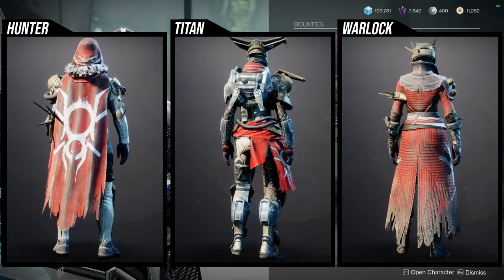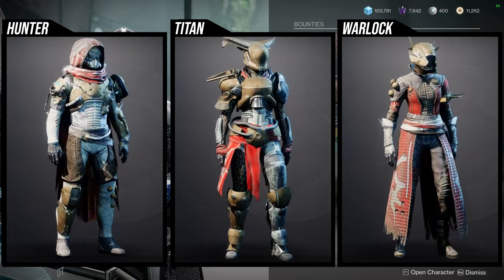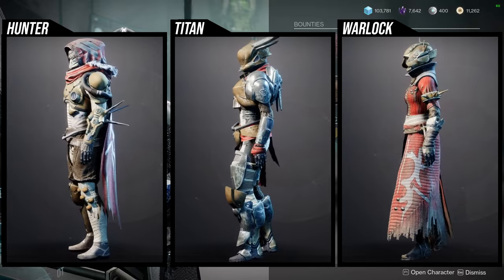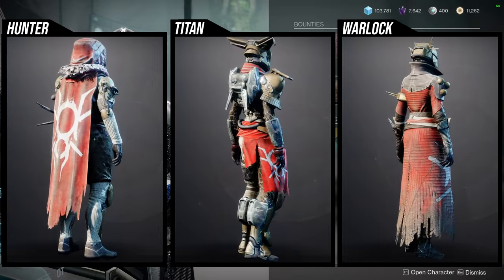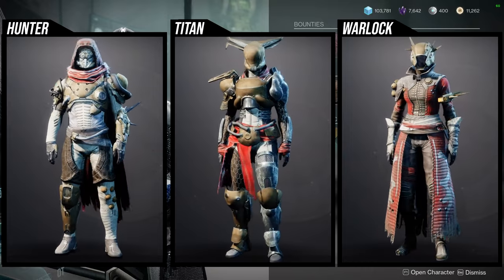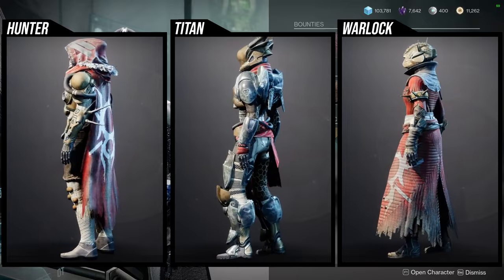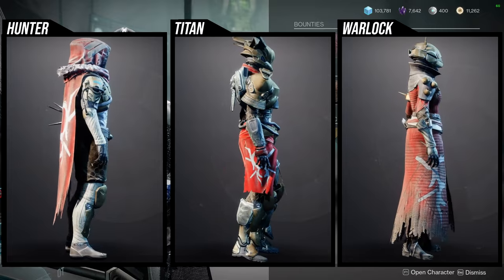For Titans, the helmet and boots are probably the only cool pieces. The helmet is legitimately the only piece I'd use — not saying the boots are terrible, but you really have to find pieces that go well with it. The chest piece I actually do like as well. The arms and mark are the only pieces I'm not the biggest fan of.